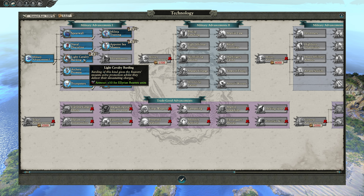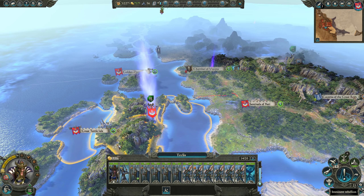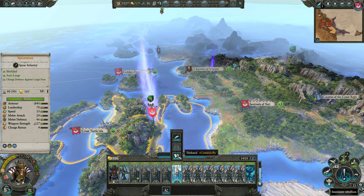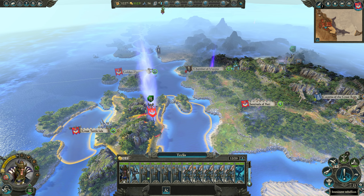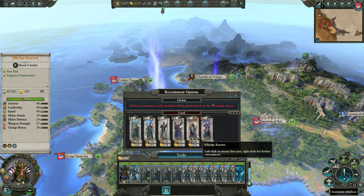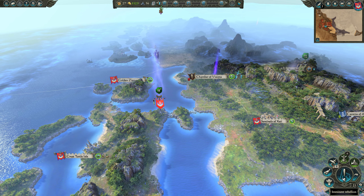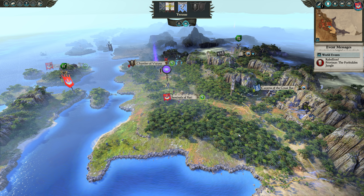We're going to get the armor for the Reavers because we can put some Reavers in our army now. It's going to hurt income a little, but I definitely want a lot of Lothern Sea Guard. Maybe we should dump one spearman and one Sea Guard and put in a couple of Reavers — at 195 upkeep, the total upkeep should be similar. At least that'll give some diversity so we're not just spears and archers.